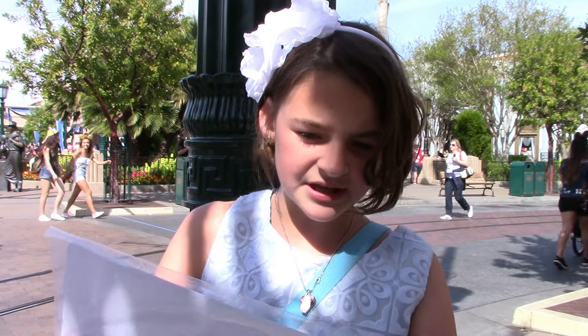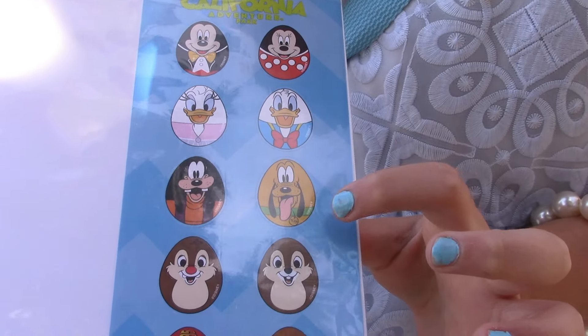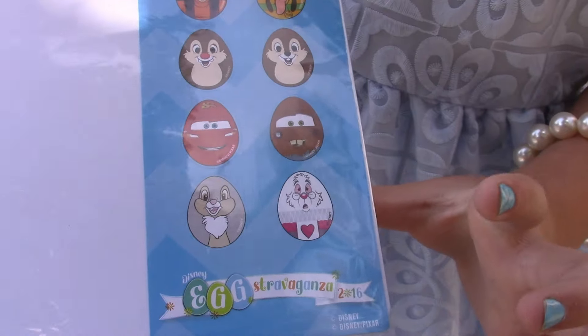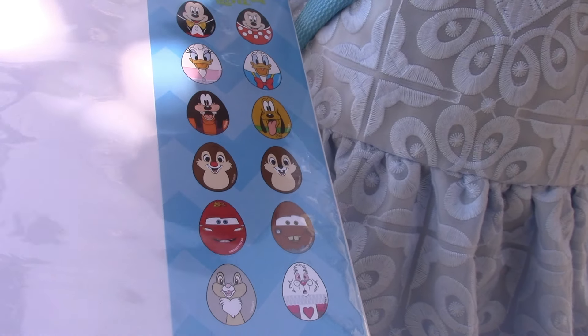Here are all the people you can get: Mickey, Minnie, Donald, Daisy, Goofy, Pluto, Chip and Dale, Tomato, Lightning McQueen, Thumper, and White Rabbit. These two are different from the ones in the other parks, so that's cool.